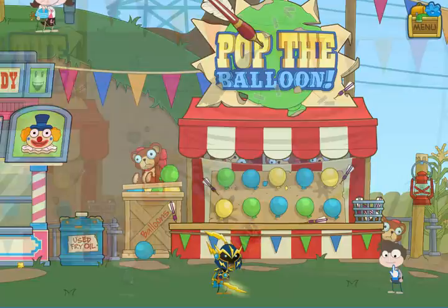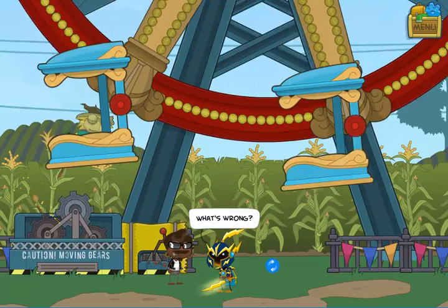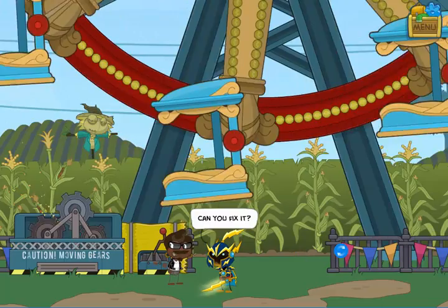You're certainly welcome to walk around this area more, but the next person who needs help is actually going to be one scene to the right. Here in the rides section, the person who operates the ferris wheel says that he's missing a very important lever that'll make the ride stop. If you can find the lever, then they'll be able to open the ride.